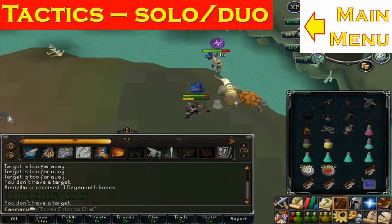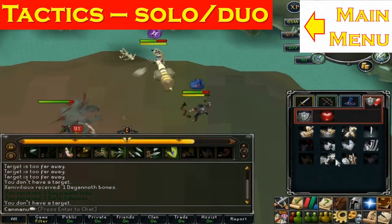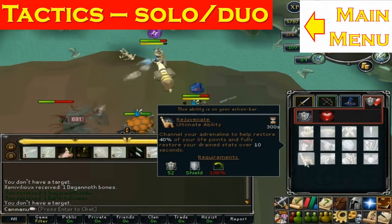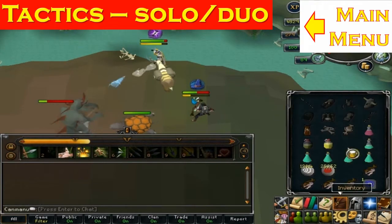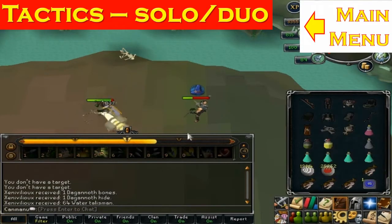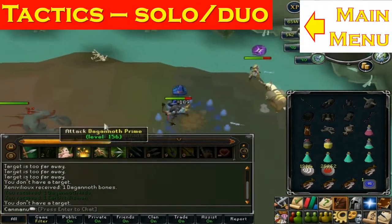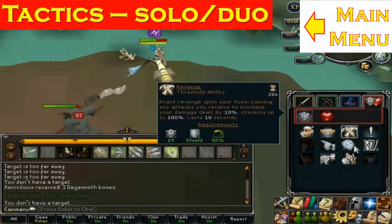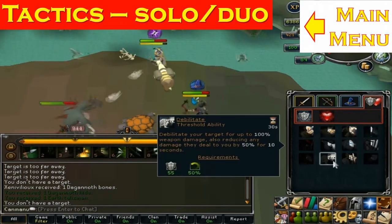After killing Supreme, lure Rex by going east then north or south so he gets trapped behind one of the curves. Switch to your mage kit and mage Rex while tanking Prime. You can either use Soul Split or protect from magic. If Supreme spawns while you're killing Prime, you can either finish off Prime first or kill Supreme and return to Prime — Prime doesn't do as much damage as Supreme, especially at lower levels.